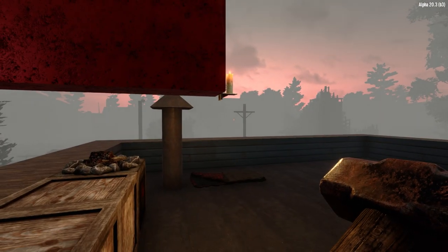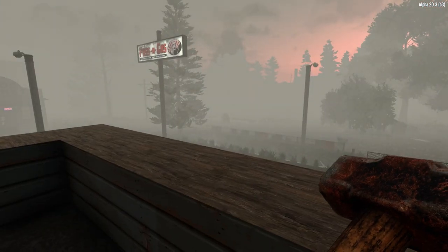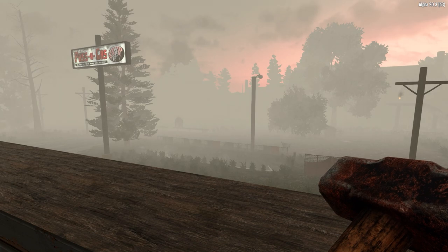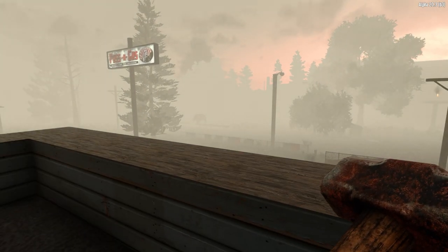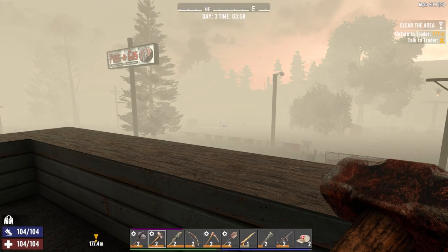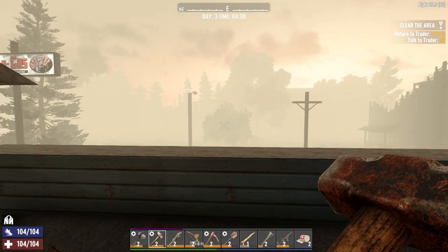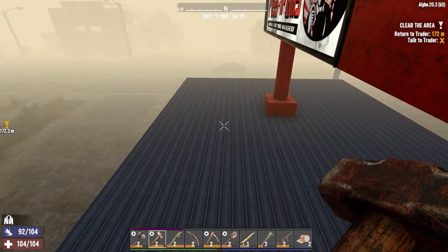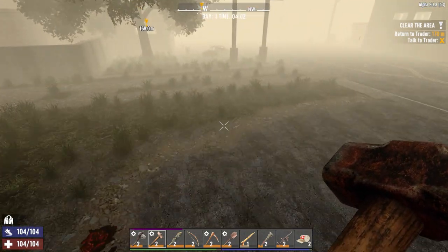It's the morning of day three on our seven days to die challenge and it's starting off with a foggy one. Just over in the distance there's a bear skulking around. I was planning to start the day by raiding a house over in that direction to find a cooking pot, but being that that thing's there I really don't want to mess with it. That will probably wreck us at this stage of the game. But it's now four o'clock so the ferals will stop running.